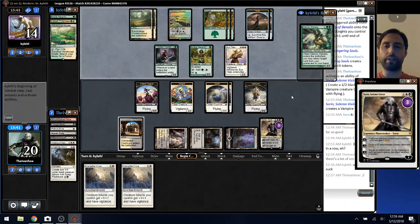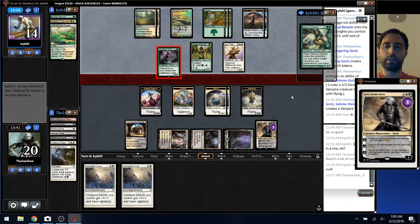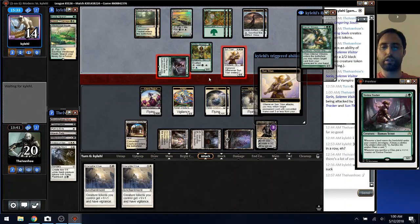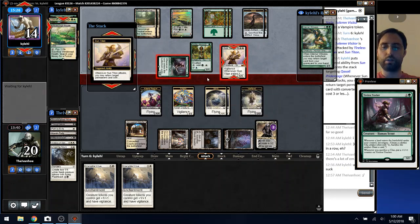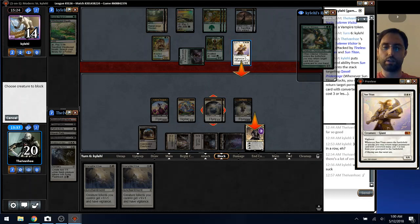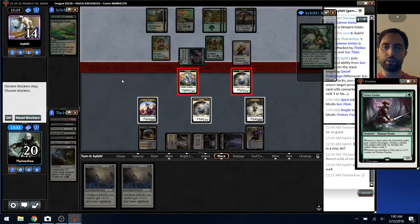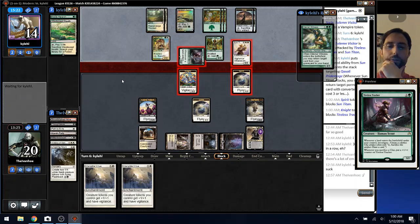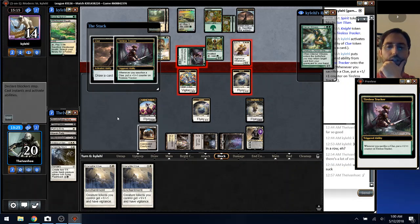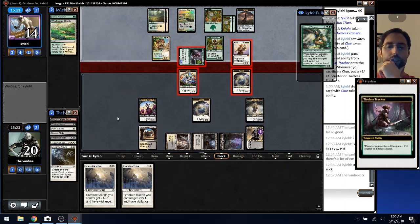I needed to get a Path for that Titan, so now they get the Pride Mage back. I can make them crack two clues, but I don't think that matters. I can't cast Souls, Virtue, and Virtue.